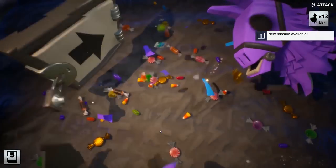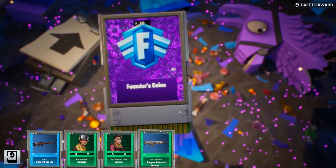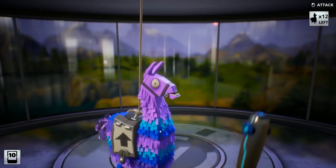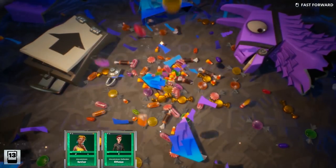The founders coins allow us to buy a loot llama — the founders loot llama. All right, rare stuff. I've been reading quite a bit about the game and it is much more complex than what it really looks like, but first things first, I'm hoping to see a legendary or mythic survivor.